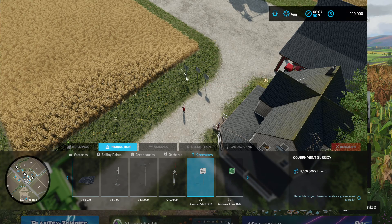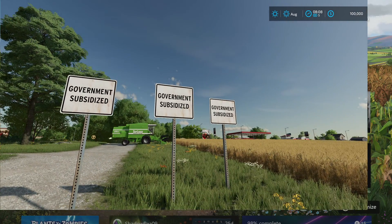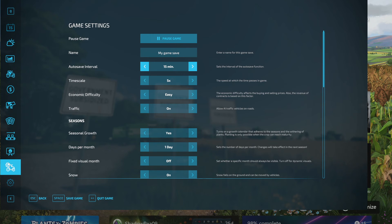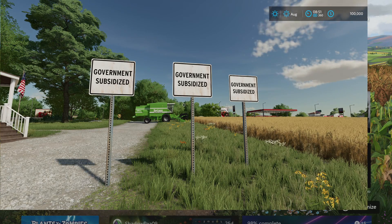We'll put three of them down — so we've got our three government subsidy signs right here. As you can see, our whole hundred thousand dollars is what we got. You go under your menu, right here to the little tractor gear icon, and then right here you change your time speed scale, running it up to 360.